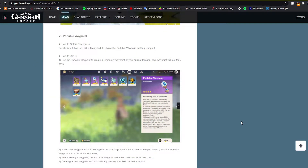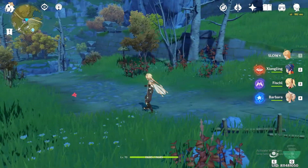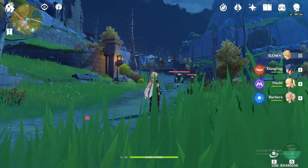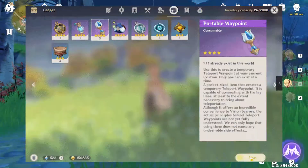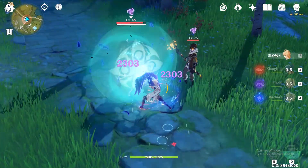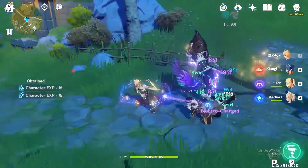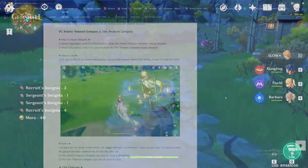Next is the Portable Waypoint, which you can obtain at city reputation level 6 in Mondstadt. You can place this portable waypoint and it will last for seven days. So if you need to farm in a certain region and keep running from a waypoint, you can now just set one near that location. Keep in mind you can only place one at a time — the first one breaks if you place a second one.